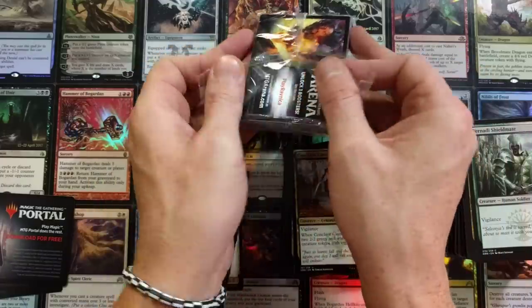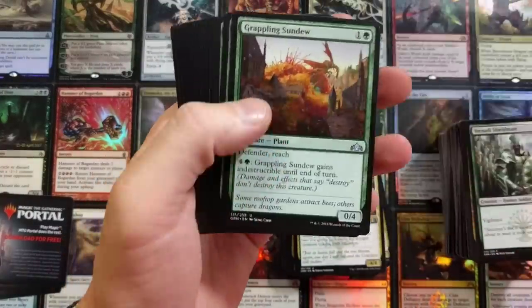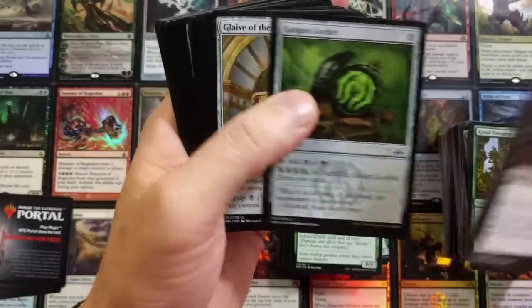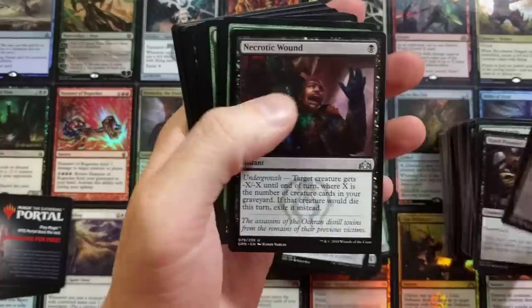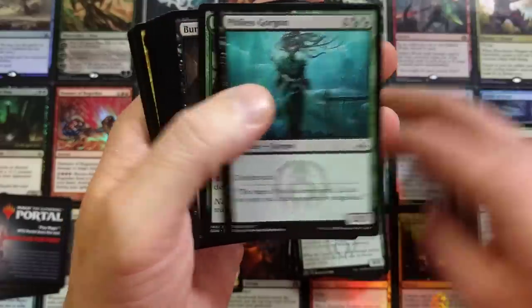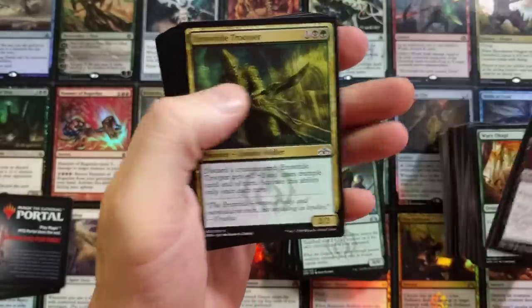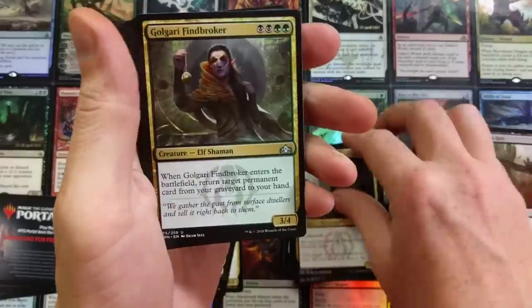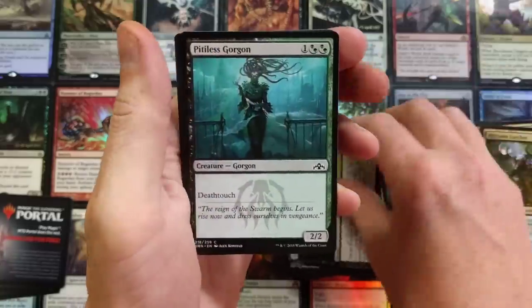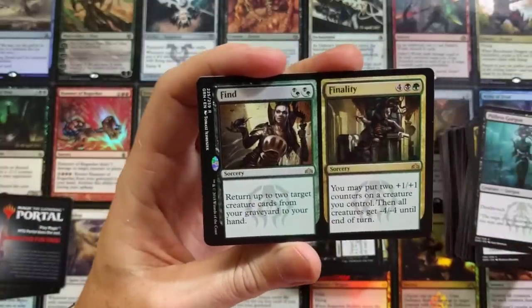Last pack — one more Golgari. Can we get the Assassin's Trophy? That would be an Assassin's Trophy and a Planeswalker in one opening, which is quite crazy. We got the Battle, Guild Pact, a couple of gates, the Wound. Did we get the same exact cards as the first one we opened? We're going to slow roll this last one. If we hit it, that's crazy — if not, oh well, what are you going to do? We got Assassin's — really cool. Find and Finality is the rare we're going out on.